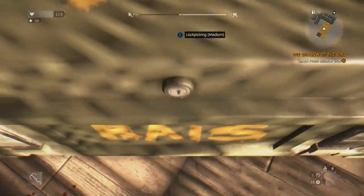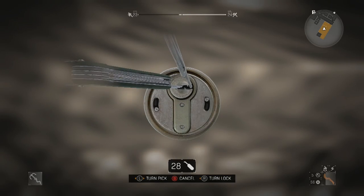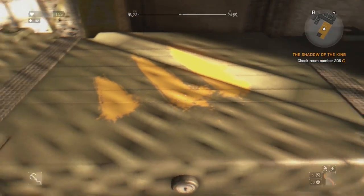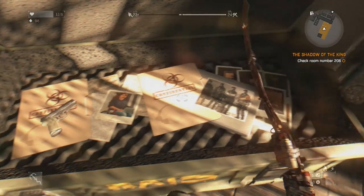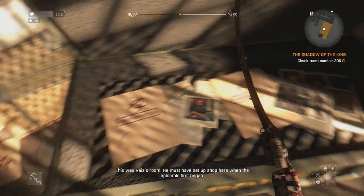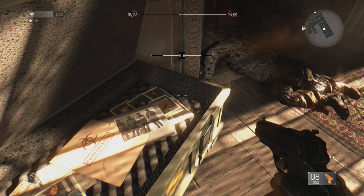Raze's gun is a three-round burst pistol that is a legendary gold rarity and it has probably the highest damage out of all the pistols in the game. So it's extremely powerful, but it can waste a few bullets because it is a three-round burst gun.